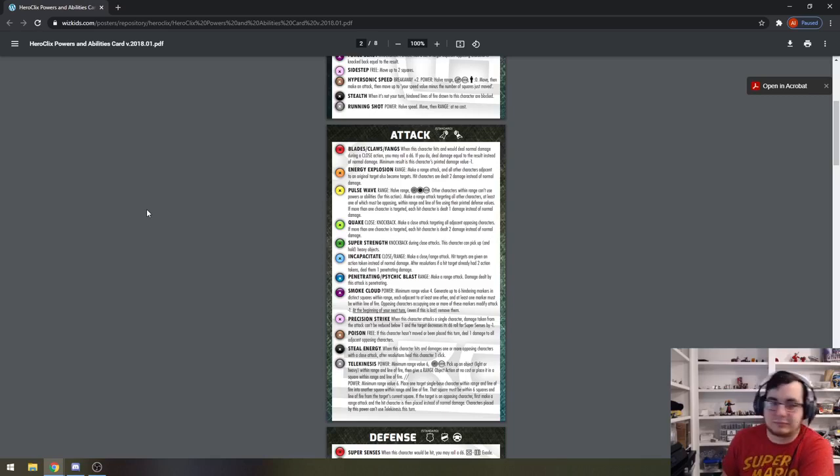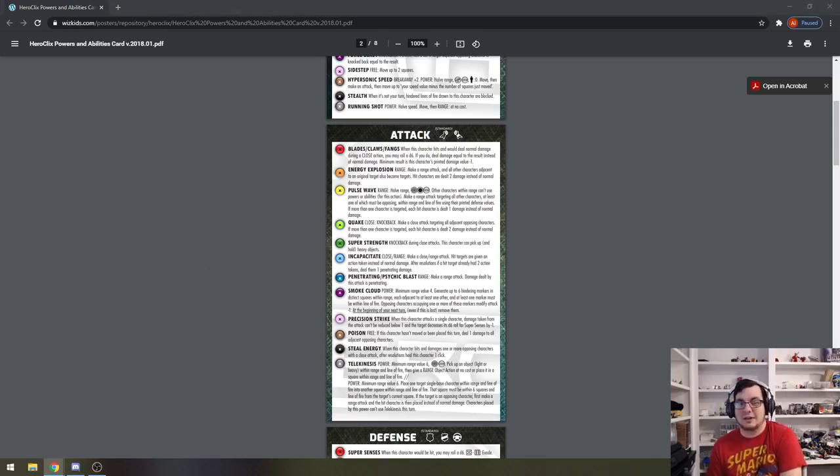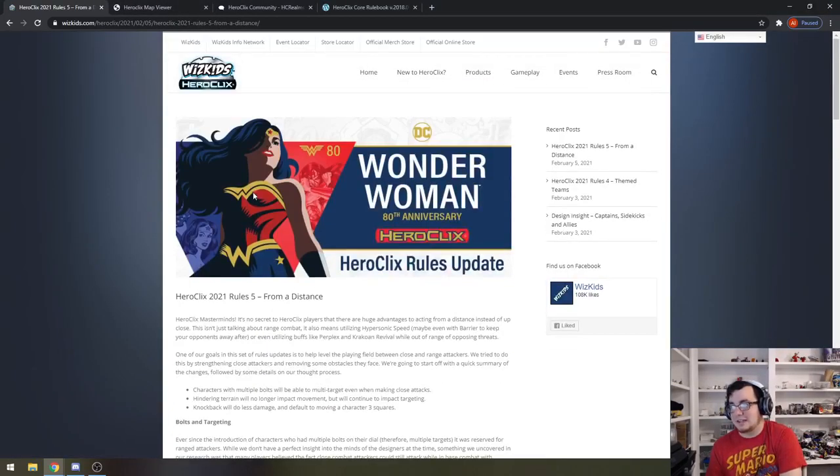Miguel Veguera points out Tiger Lily from the original indie set got better — the sculpt with the double pistols but zero range. That's pretty much all the changes we got today. We also saw some more spoilers for Future Foundation.